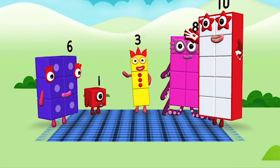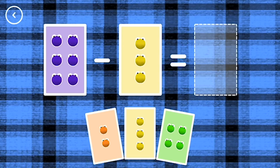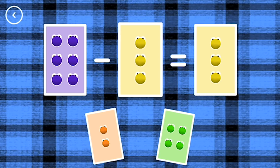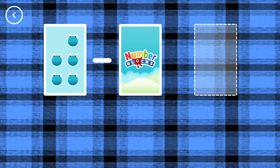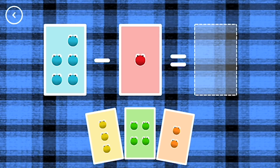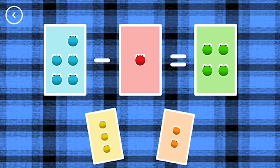If you start with this many and take away this many, how many are left? 6 minus 3 equals 3. Yes! 5 minus 1 equals 4. Correct!